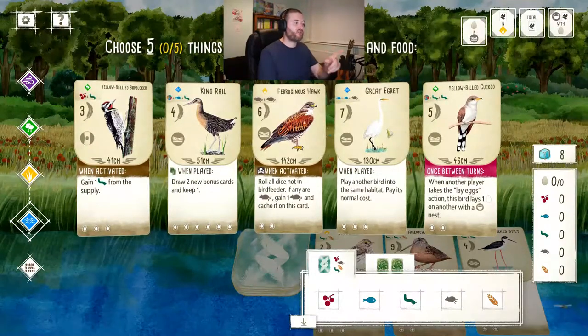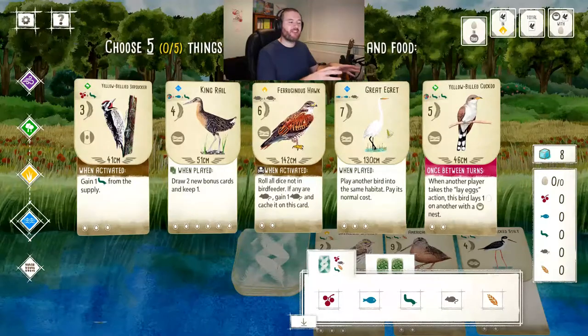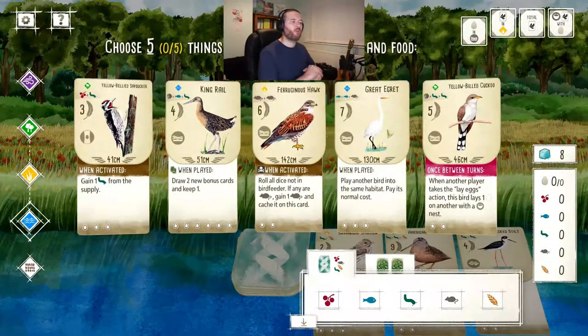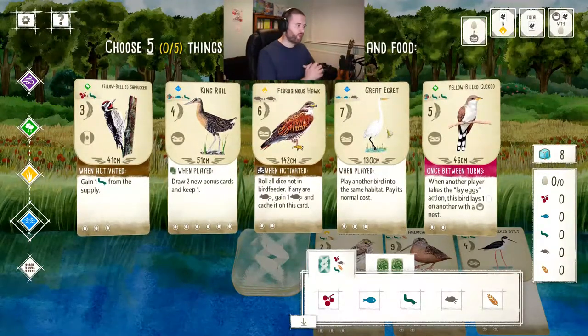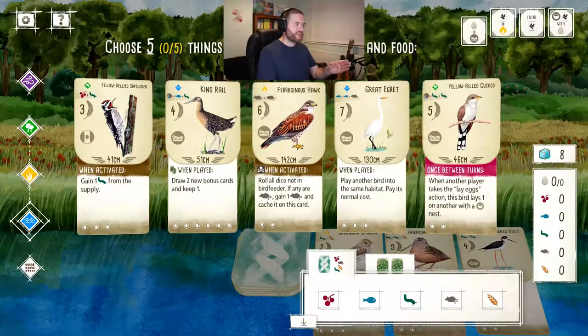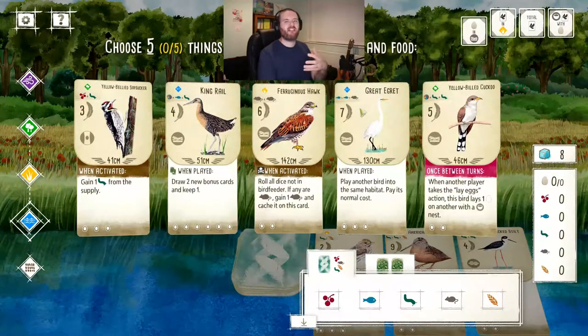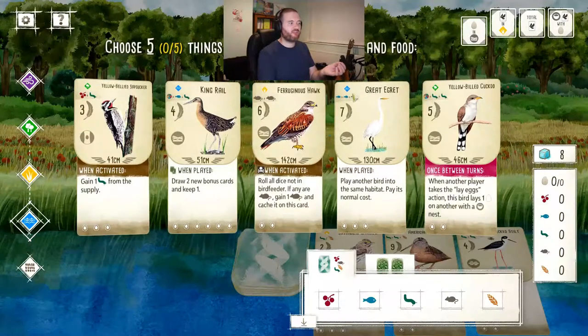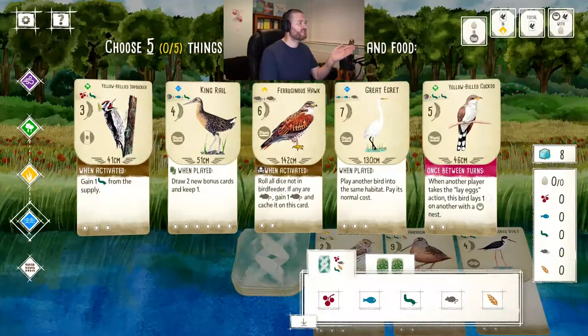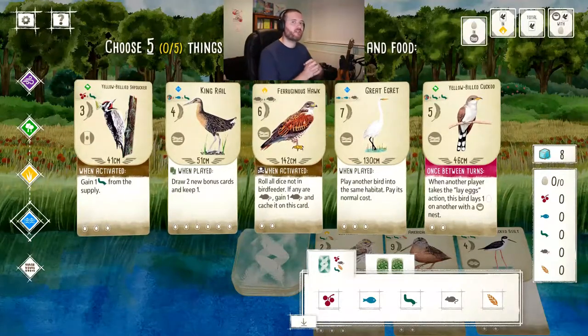The cards also show the type of food the bird eats. We have berries, fish, invertebrates, small rodents, and seeds. The hawk will eat the mice symbol because it's a predator that eats small rodents and mammals. The great egret - which I actually saw at an RSPB nature reserve at Strumpshaw Fen - will mainly fish because it's a wading bird, but will also eat amphibians and small rodents. One downside of this game is that most of these birds are American birds.